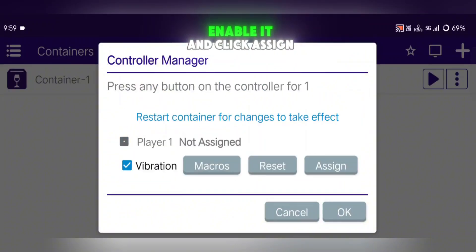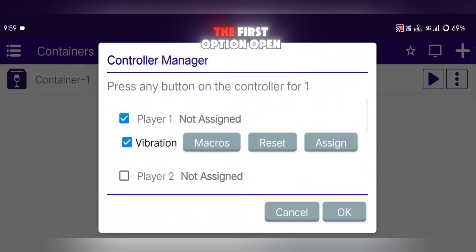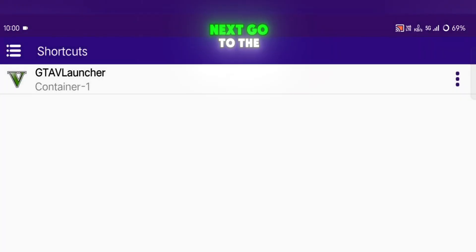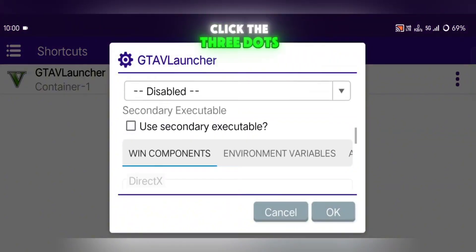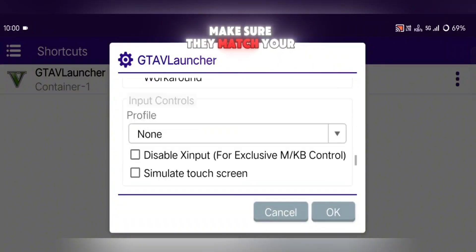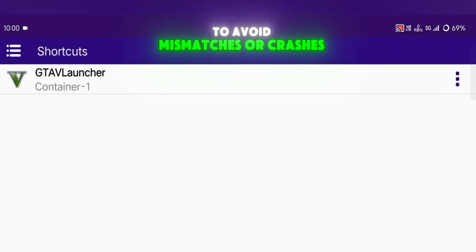Connect your gamepad via Bluetooth, enable it, and click Assign. Make sure to keep the first option open so it activates the Virtual Gamepad Overlay. Next, go to the Shortcut Settings, click the three dots beside your game shortcut and adjust your settings. Make sure they match your container settings to avoid mismatches or crashes.